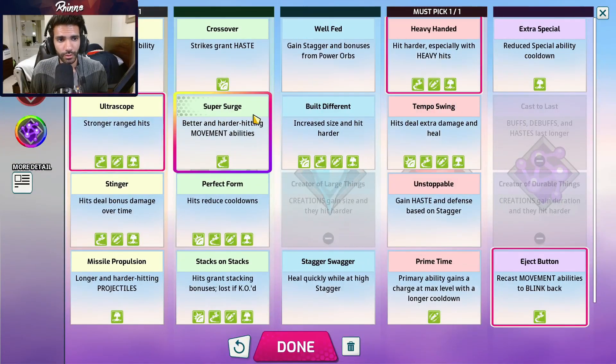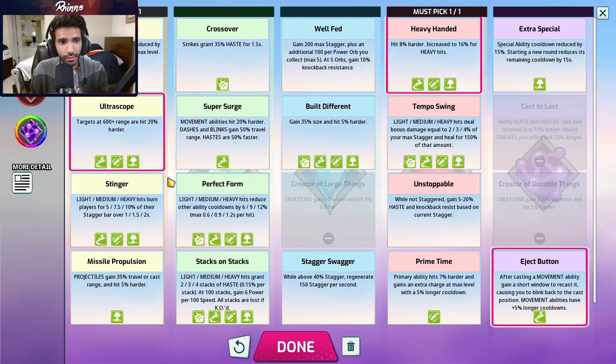Next up is Luna. If you're playing Luna Goalie there are pretty much no exceptions. Ultrascope works on all your abilities, and heavy handed also works on all your abilities — they're all heavy-hitting — giving a 16% and 20% damage increase respectively since you're trying to snipe people from the other side of the map. For the last slot if you're playing Goalie you have to go eject button, otherwise you can never use your spacebar — so that's mandatory. If you're not playing Goalie you could go stinger, rapid fire, extra special, it really depends. Honestly I've never seen anyone play Luna not as a Goalie — generally you're trolling if you're playing Luna anyway.